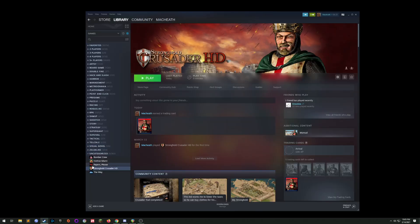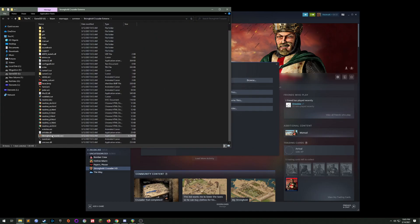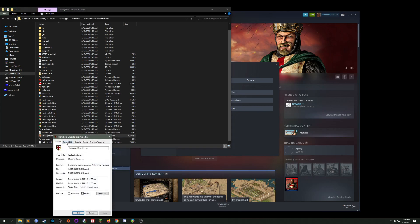So I'm gonna exit — retire, my lord, yes — let's retire. Back in Steam, I'm gonna show you what I did to fix it. Just right-click Properties, Local Files, Browse, find stronghold crusader.exe, right-click Properties, Compatibility.